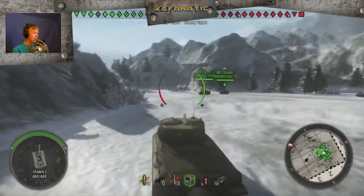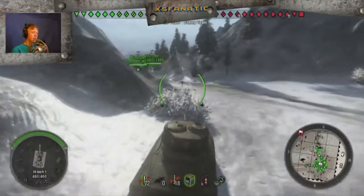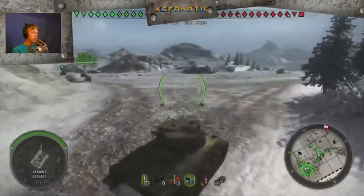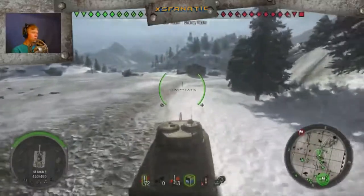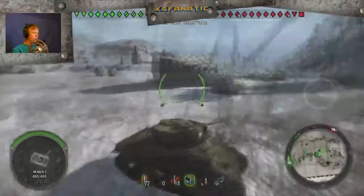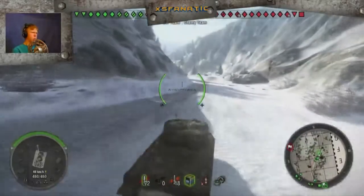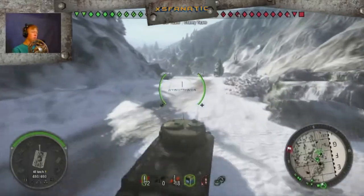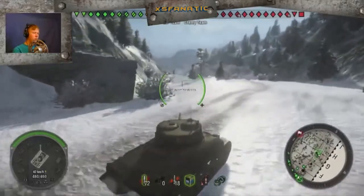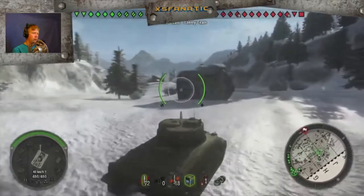Mountain Pass — and we're rolling out, because that's what we do. That is exactly what we do — we just roll out and have fun. Let's roll out! I am leading the pack. That light tank is going pretty slow. I know there's going to be people here — there always is. I'll hide behind the rock — the rock of justice.